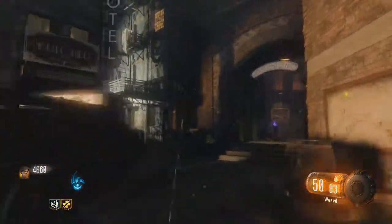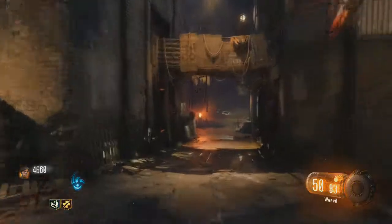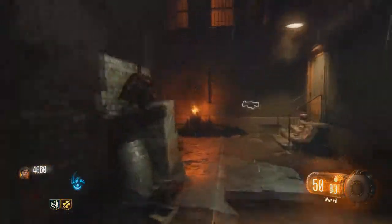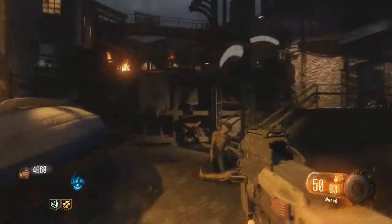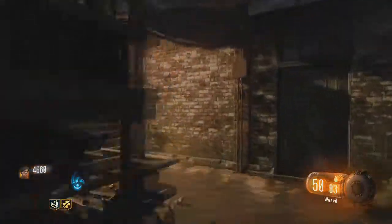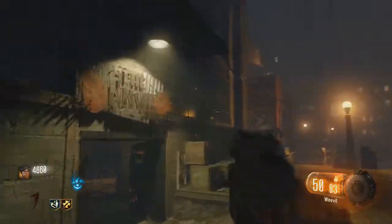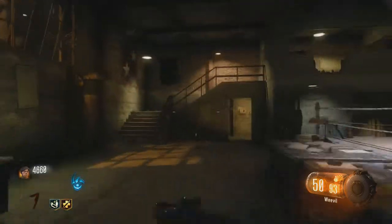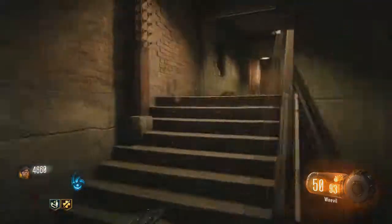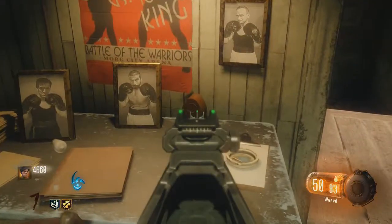We're back in the main hub here. We're gonna go to the nearest right — the Waterfront District. You're gonna have to open that door, keep walking all the way, and open this door to the right. Walk all the way down the dock. That door is gonna be closed — you're gonna have to turn into the Beast and break it down. Then we enter it, go up the left staircase, and it's gonna be on the table right over here.